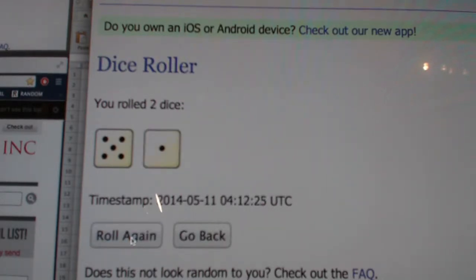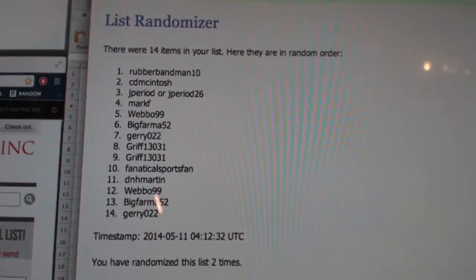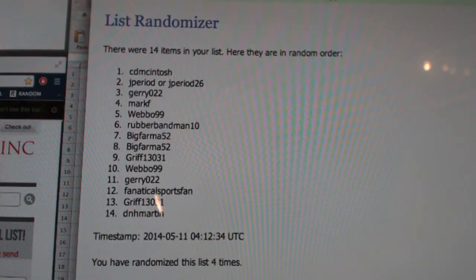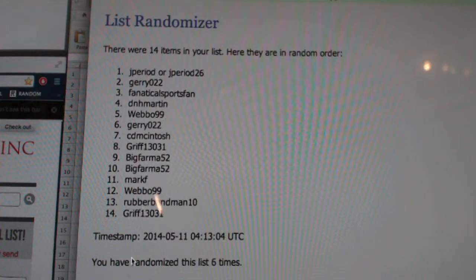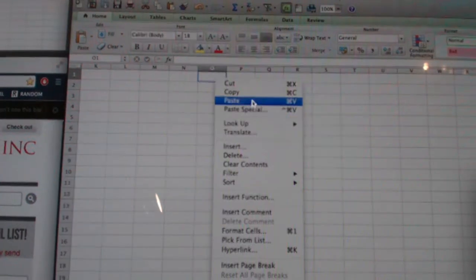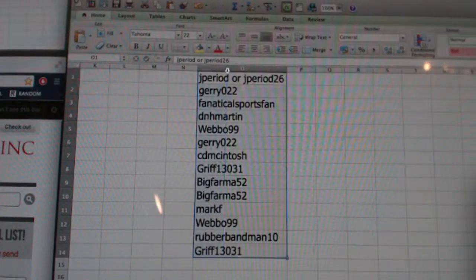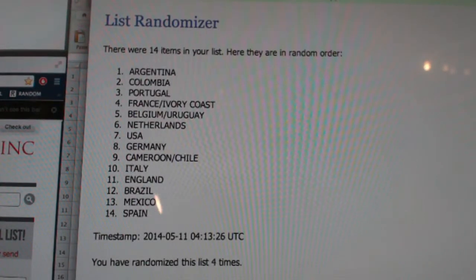Good luck. One, two. There you go. Going six times. Good luck. One, two, three, four. We will hit two. You're in there for two. One, two. Bottom. How many times are we going? I forgot. Six times. Four, five, and six. There you go. Griff on bottom. J period 26 on top. East. Six times. Tier one. One, two, three, four, five, and six.